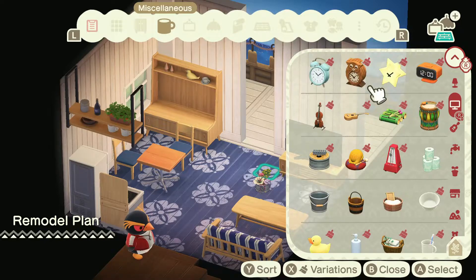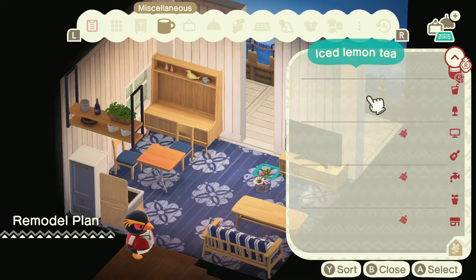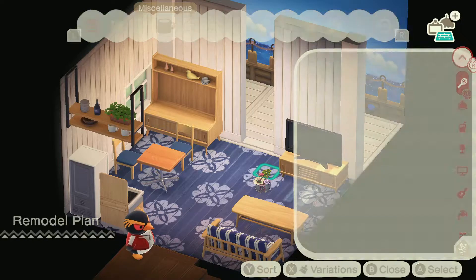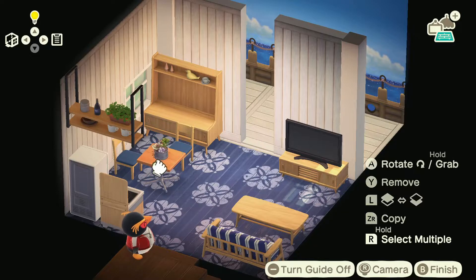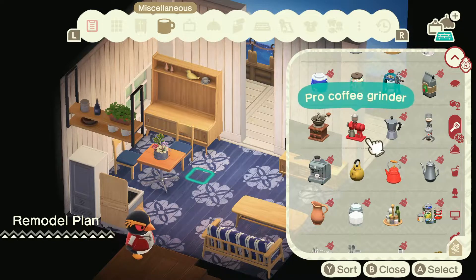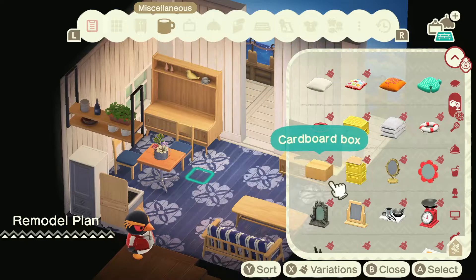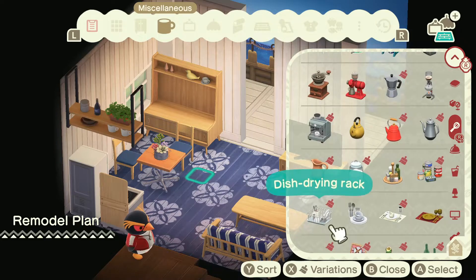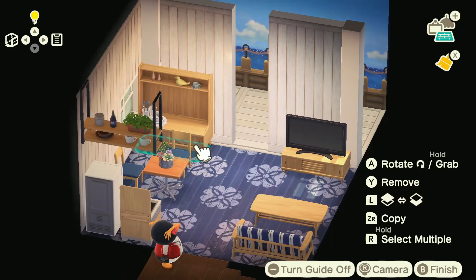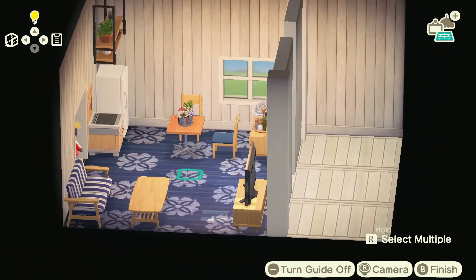I feel like Hopper should have a ukulele somewhere. We might do that. We'll go through this stuff again when we do the patio. Does he want some food on his coffee table? Maybe we put a cute little plant on his dining table. Instead of a set table, we just have a stack of dishes ready to go. Put that over here so he's got some condiments and plates ready for when he does cook.